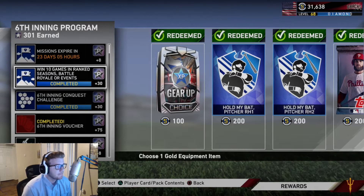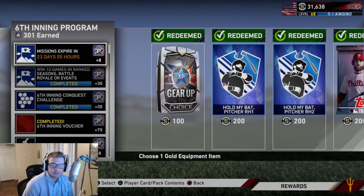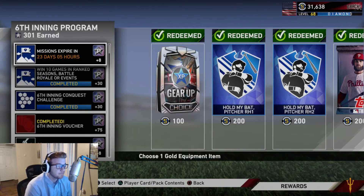So what I did was obviously the first thing I did was complete Conquest. Got my 30 stars, did all the missions. Those are the first things I did. I got to around 150, 160 stars. And then what I did was I played Ranked Seasons. I probably played about 14 or 15 games to get my 10 wins. You get one star per game, so that's 14 or 15 stars, however many games I ended up playing. Plus you get 30 for the 10 wins. So that's about 40 more, which put me over the 200 mark. All I had to do was get to 225 stars so I could then buy the voucher and complete the program. All I did was some daily missions and play Ranked Seasons, like three games. That's literally all I did.